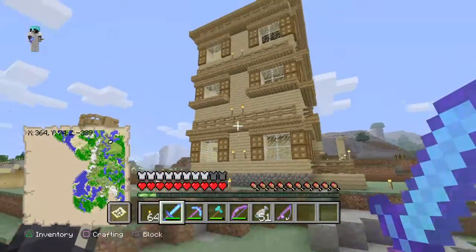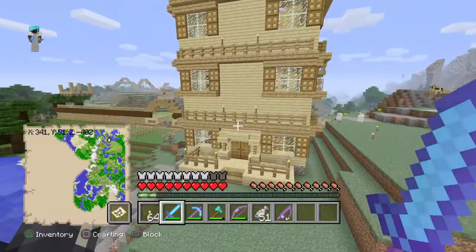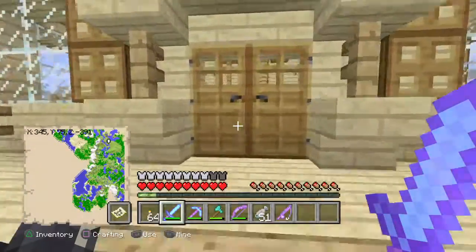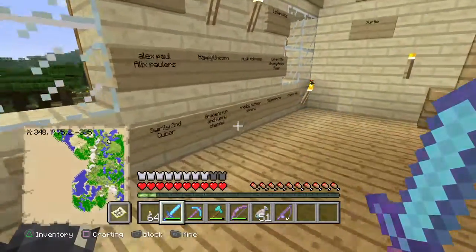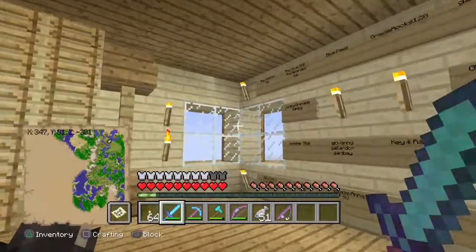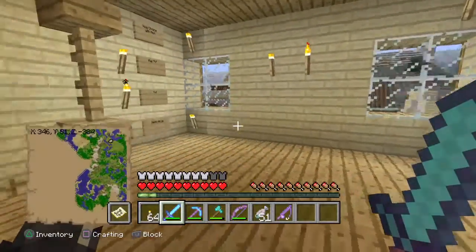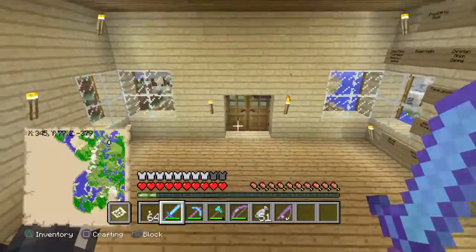I've upgraded the subscriber house — it looks good. I've done a bit of detail work on it and I think it looks really good, actually. There are signs up on the wall. Everyone who shows up on my subscriber count gets put up on here. I've done a lot of stuff. This is where I ran out of signs, so I just kind of quit. But I think it looks good — I've added the detail all the way through.